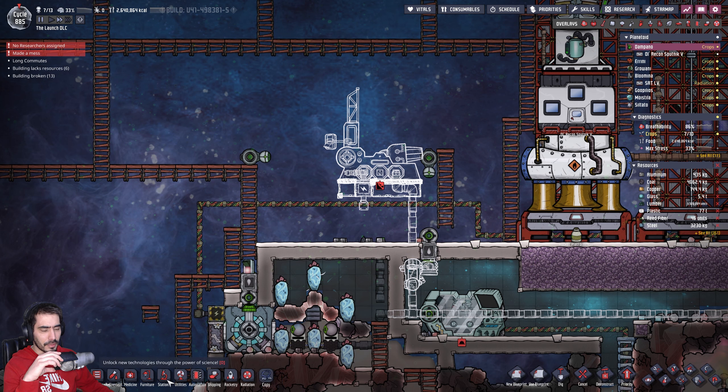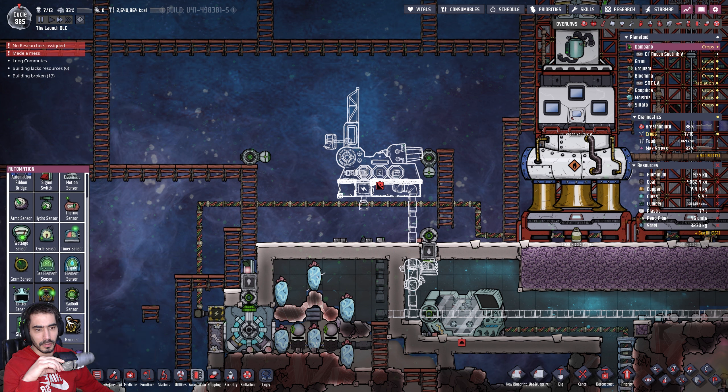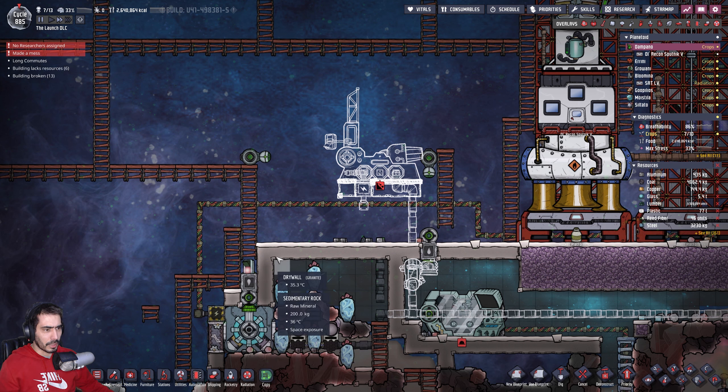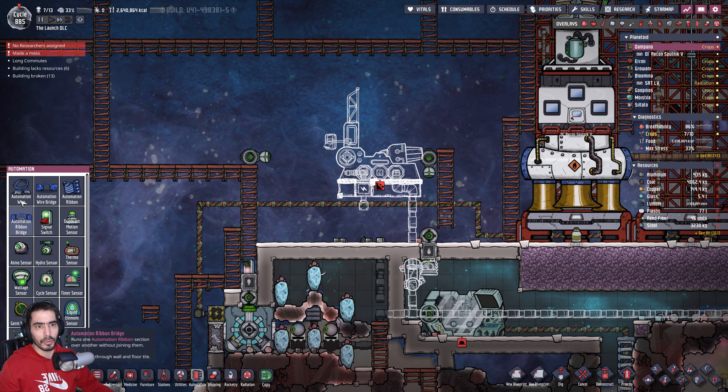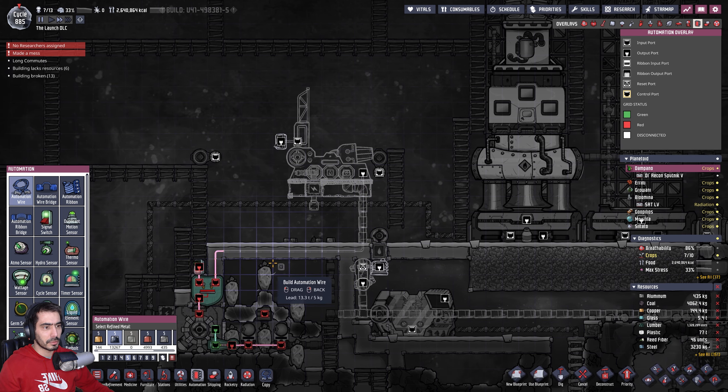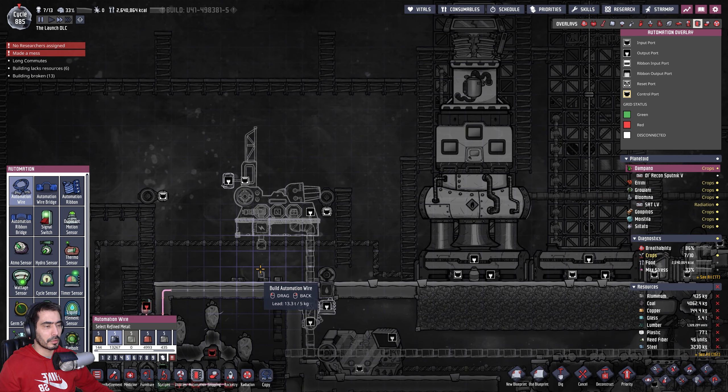That's done. It's an OR gate. Let's do an OR gate — made out of steel. Then I'll connect it — so it's one or the other. Let them build that thing, and that should be good.